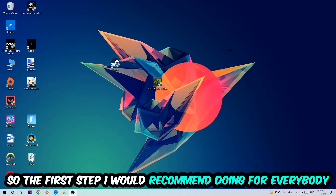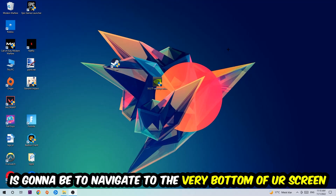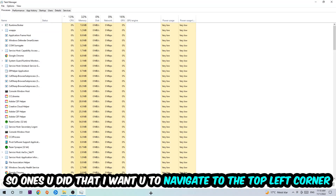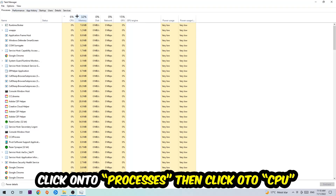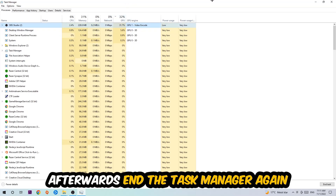The first step I would recommend for everybody is to navigate to the very bottom of your screen, right-click your taskbar, and open up Task Manager. Once you've done that, navigate to the top left corner, click on Processes, then click on CPU. End every single task which is currently having too much CPU or GPU usage.